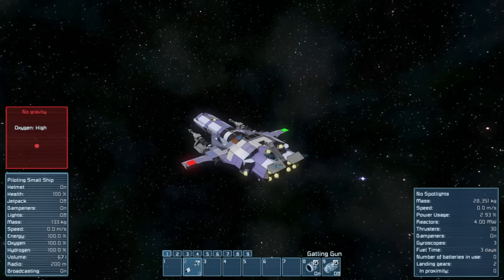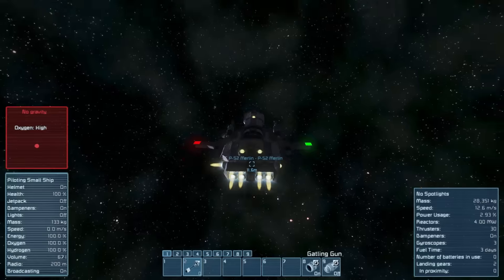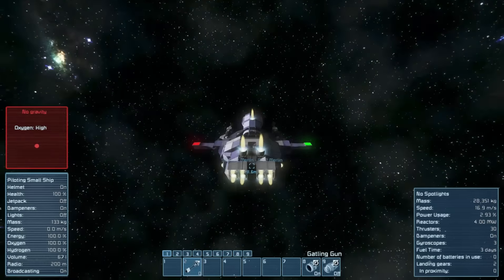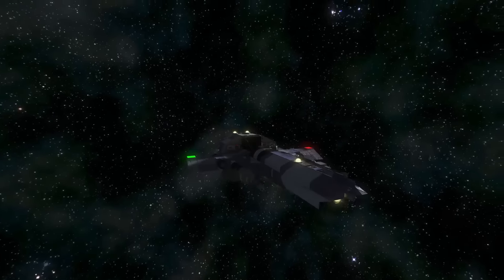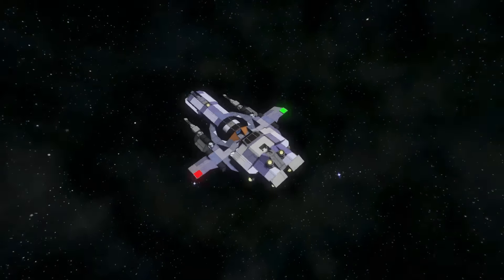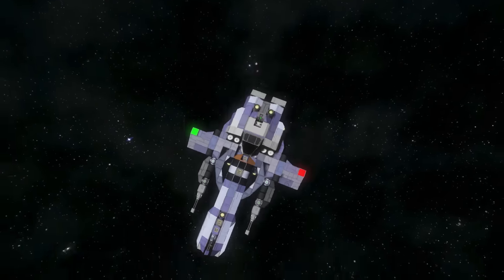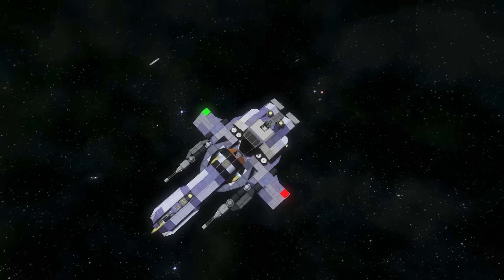It turns quite well. We only have three gyroscopes — damn, that is good. This shows you how light this ship is — only 28,000 kilograms. Not bad, and we're generating 4 megawatts of power. This ship is actually quite cool, I like it. Well done Perfect Blinky — and I'm not just saying that because I'm friends with him, I'm generally critical on builds. But this one I actually love — brilliant dogfighting fighter. Hopefully I might actually get it in Star Citizen sometime.